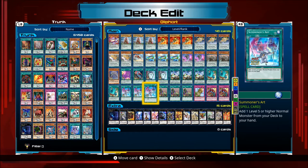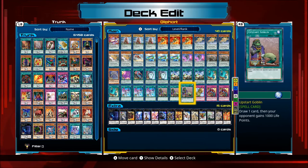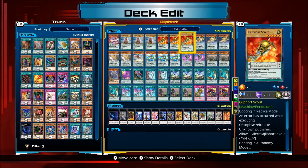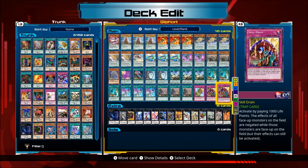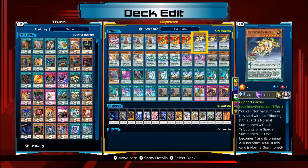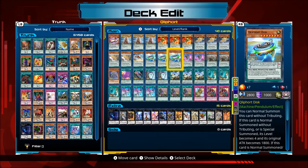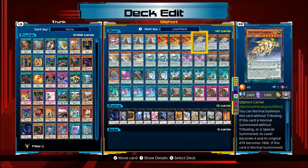Summoner's Art — you can add one level 5 or higher normal monster from your deck to your hand, so either Monolith or Scout. Upstart Goblin — draw a card; it helps you get into your deck faster. Only three traps: Climate Change — add up to three face-up Klee Pendulum monster cards from the extra deck to your hand; you can only activate one per turn. Depending on what's in there, you might want to bring a Stealth back or set up a big play. Skill Drain — activate by paying 1000 life points; the effects of all face-up monsters on the field are negated. What this does is let you normal summon your Klee monsters and they keep their original level and attack. So you can normal summon Towers for 2400 or these ones for 2800 attack — obviously you won't get their effects, but you just normal summon everything with their original attack.